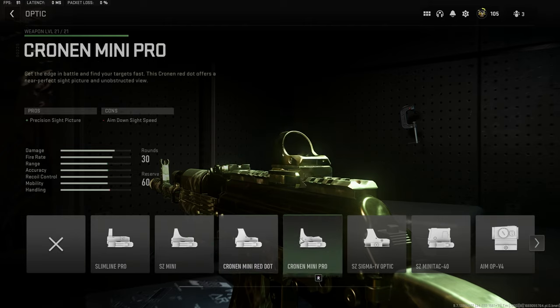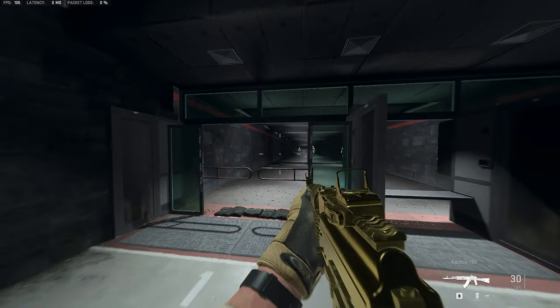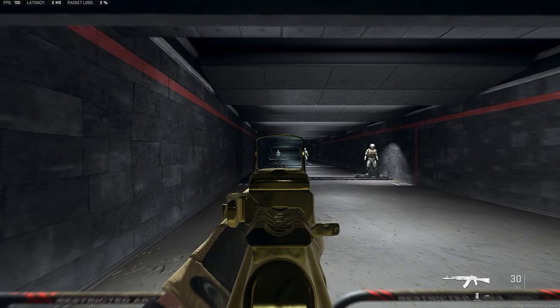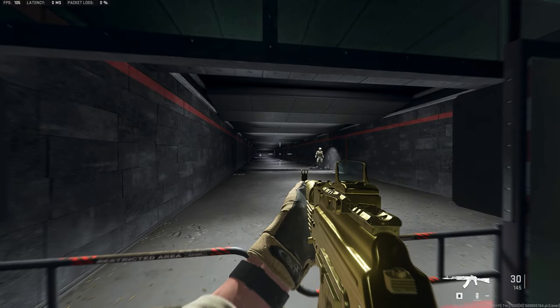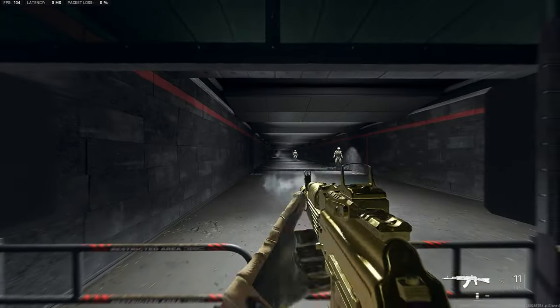I'd recommend if you want to use blue dots or red dots — I really like the Cronin Mini. This is the blue dot and I believe you unlock it using the shotgun, the Expedite 12. As you can see, it has very low visual recoil and this is good to beam far as well.